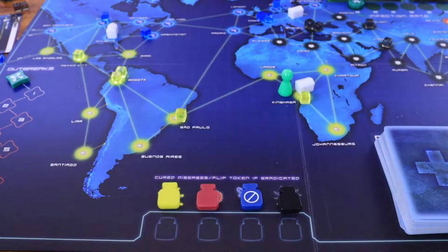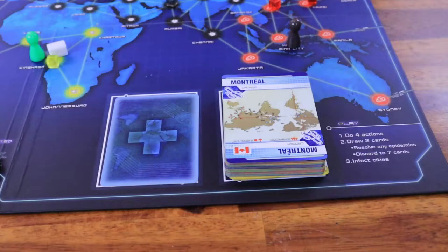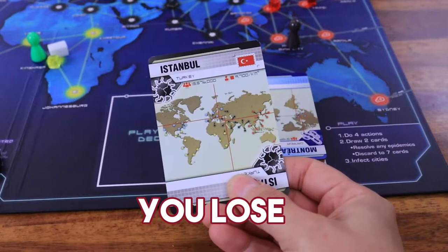After the action step, the player draws two cards from the player deck. Beware — if there are fewer than two cards left in the player deck, the game ends and players lose. As players draw cards, an epidemic card can show up.